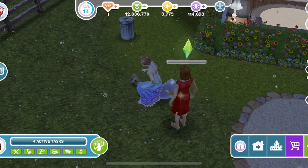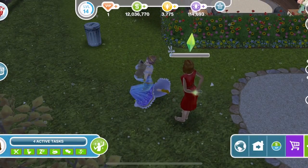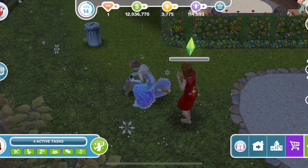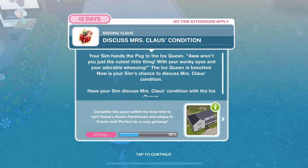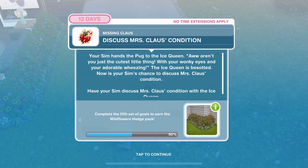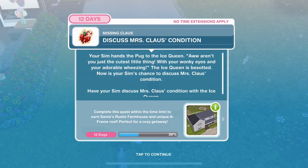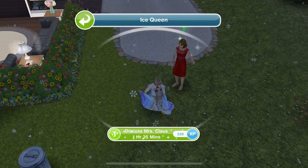There is a little pug out here that we are introducing to the ice queen. This pug is the prize in the Celebrity Pet Live event — I have a video on that event linked down below in the description. Now discuss Mrs Claus's condition. Your Sim hands the pug to the ice queen — 'Aren't you just the cutest little thing with your wonky eyes and your adorable wheezing.' The ice queen is besotted. Have your Sim discuss Mrs Claus's condition with the ice queen for 1 hour 35 minutes.